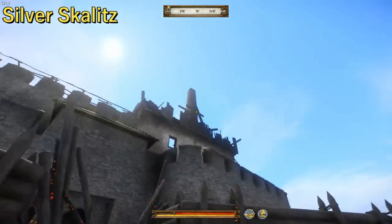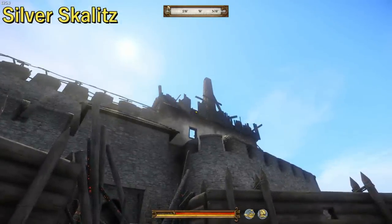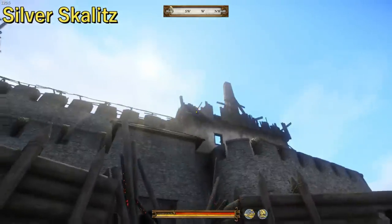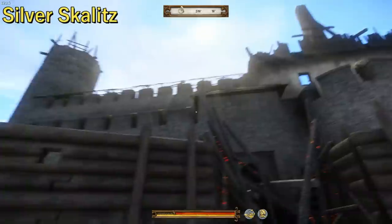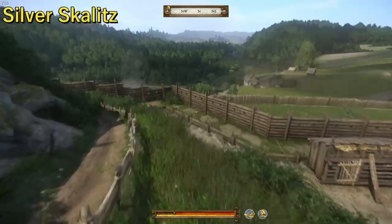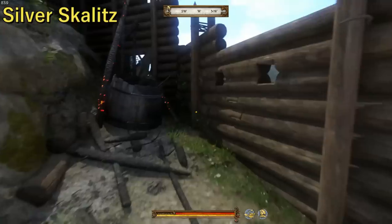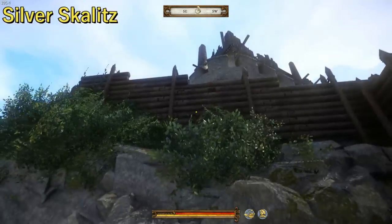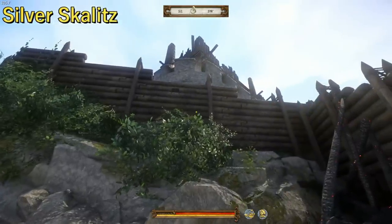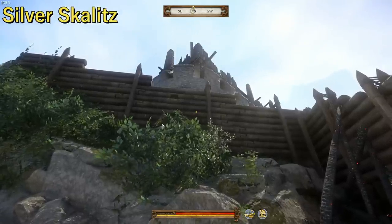Up here, before this got burnt down, you had machicolations — where the battlements stick out farther from the wall so you can shoot things down, drop rocks, spears, whatever, down on your enemies. This is a really, really good representation of a medieval castle and one that I think would be very defensible. In fact, in the game — slight spoiler — people right at the beginning say they were safe inside there, but the enemy had laid siege, so they escaped under cover of a storm because they knew that even with an overwhelming force, a direct assault wouldn't take the castle. They would have to besiege it, but their position was weak enough that the siege would eventually work.